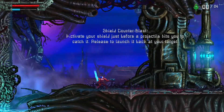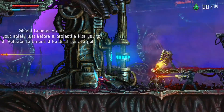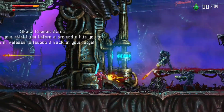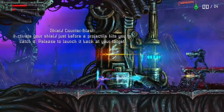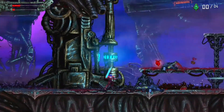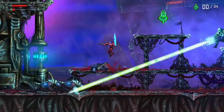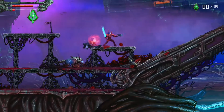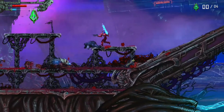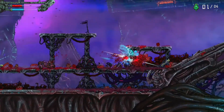Shield counter-blast - activate your shield just before a projectile hits you to catch it, then release to launch it back at your target. Oh no, I'm out of shield. I didn't actually realize they came out at different times. You son of a bitch - jumping through the floor, how dare you.